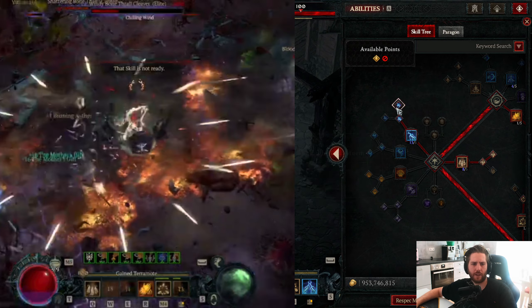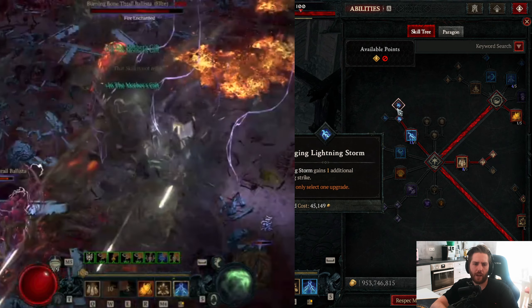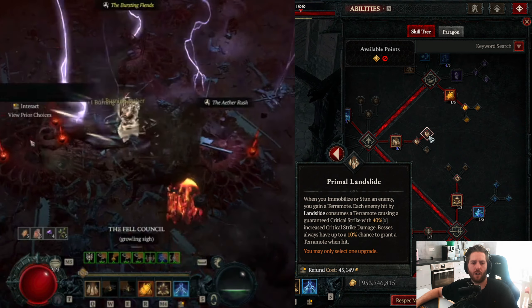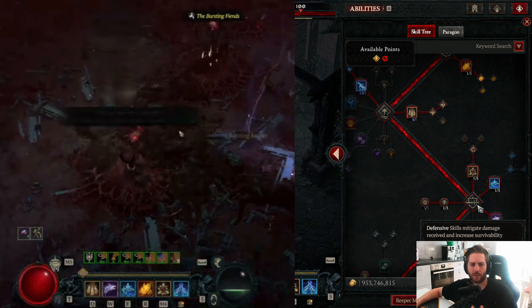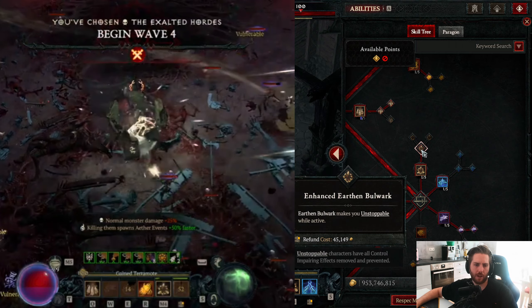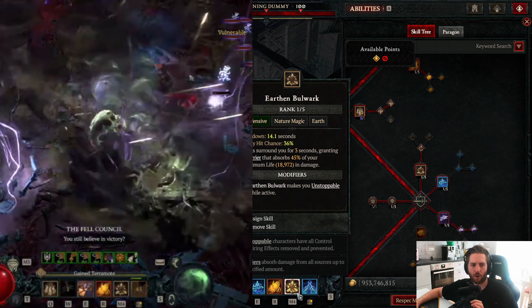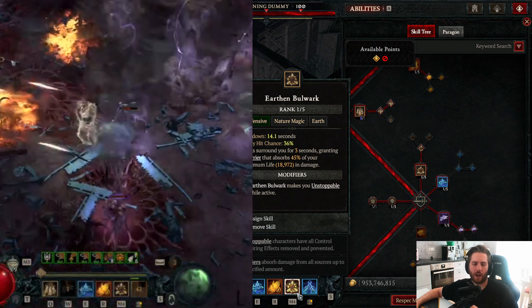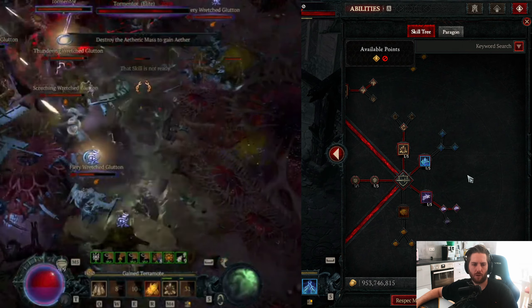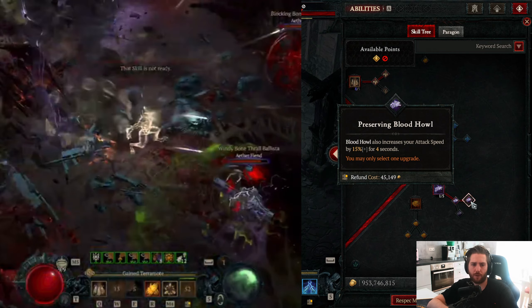Try to get one point into Raging Lightning Storm — it won't help on bosses but it helps on adds and mobs in Infernal Horde. For Landslide, get Prime Landslide so we always crit and deal more damage on crit. For defensive skills, one point in Earthen Bulwark with Enhanced Earthen Bulwark so we always get Unstoppable. Because of Cyclone Armor we'll always trigger Earthen Bulwark — don't press it on cooldown, hold it until you're stunned, then press it to become Unstoppable again.